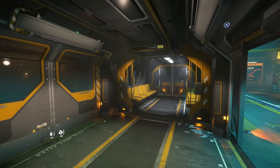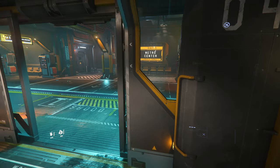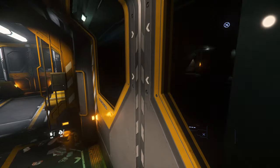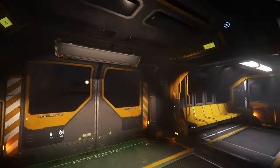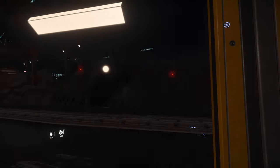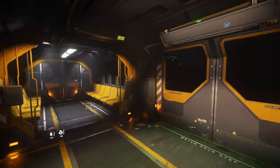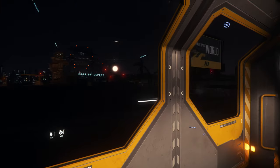We are here on the tram for Loreville. This takes us directly to the spaceport. It's kind of hard to get lost because there's only so many places you can go, at least for now in the game. Looking outside — unfortunately because it's nighttime you can't really see all that much because of all the glare on these windows. Anti-glare is apparently a lost technology.